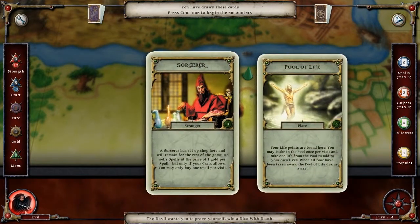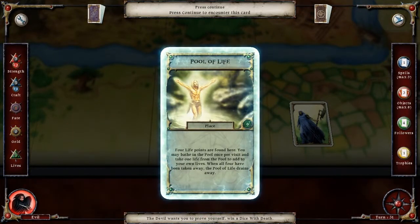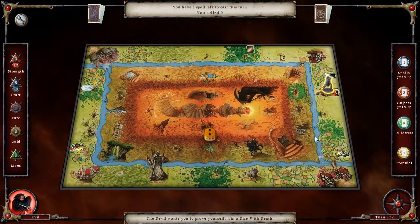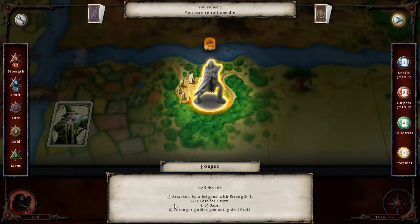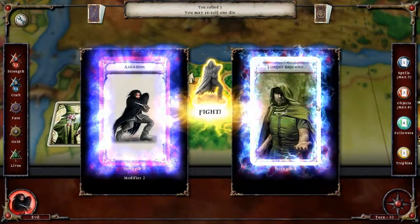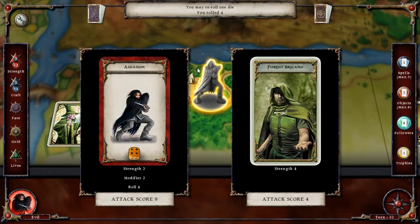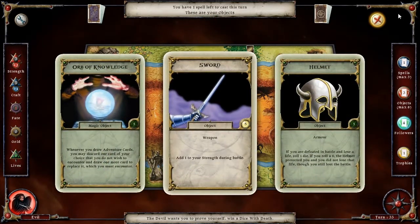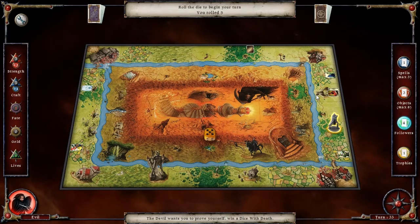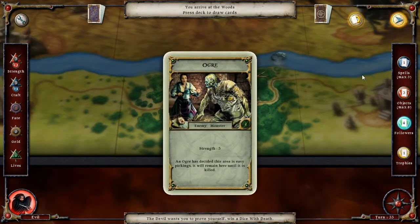We'll go ahead and buy a spell too. Healing — that paired with life... healing is like the most useless spell. This is what I wanted — we'll get to the forest, which is kind of dangerous, especially when you are attacked by brigands. Bring it on. Wow — if only I could keep them as pets. I keep thinking that I have the axe. I don't. Ogre with a strength of five — that's hilarious, he can't do anything.